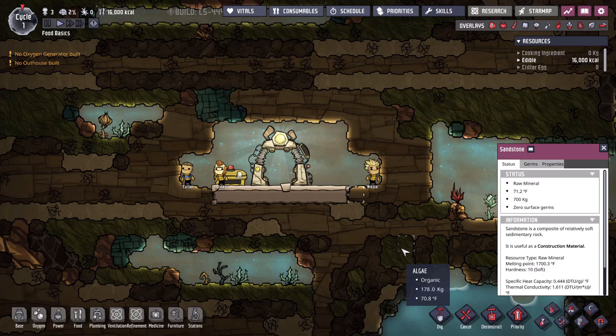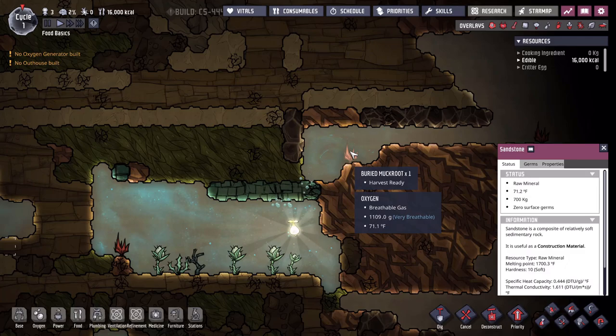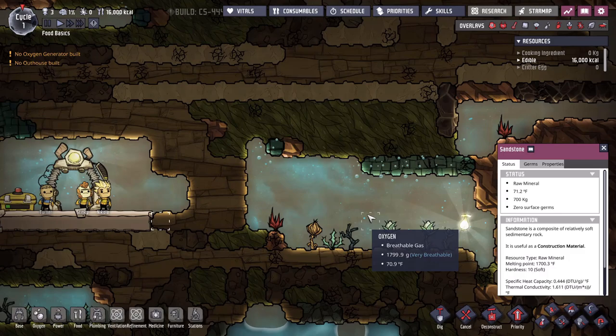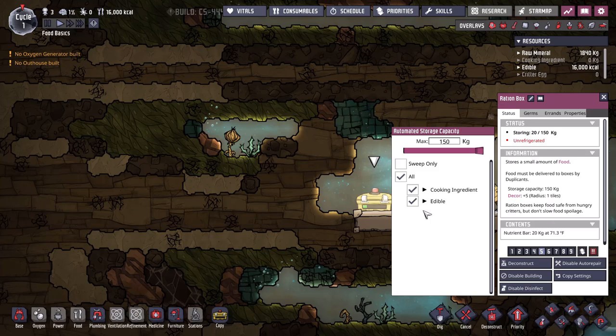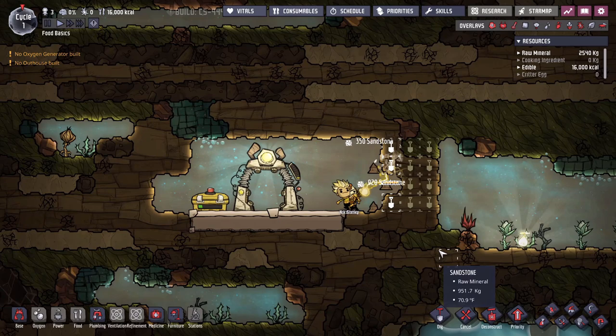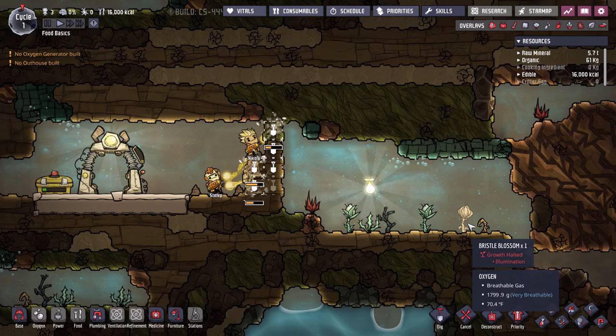Let's talk about what you're going to see when you first start the game when it comes to food. You'll see a lot of things that are buried, like muckroot. This depends on the map you're playing on, but they all have similar properties — there will be food just out here waiting for you to dig up. You'll also spawn with a box of nutrient bars, so those will be your initial sources of food.